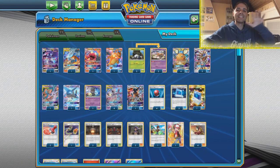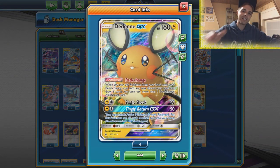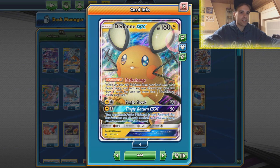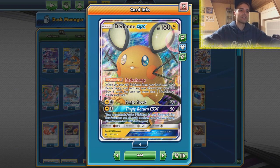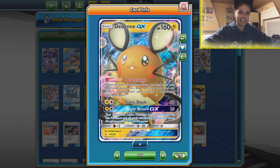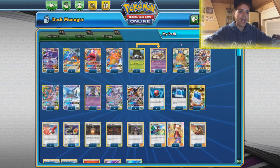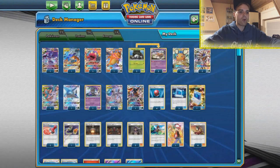This is where things go crazy - this is the first list we're gonna be seeing with Dedenne. Thor Ratcliffe, the master of consistency - we've seen it before with a Zoroark build, and this time around the Dedenne is where it's at. I do expect the price of the Dedenne to go up a little bit, and that means we're gonna be using the Dedenne to get our supporters.